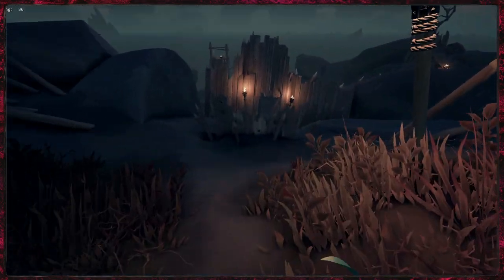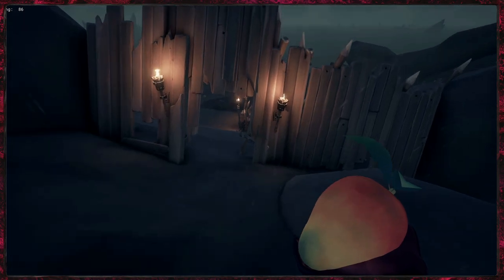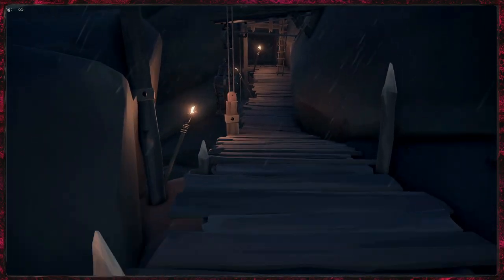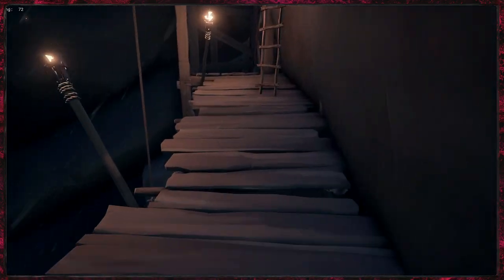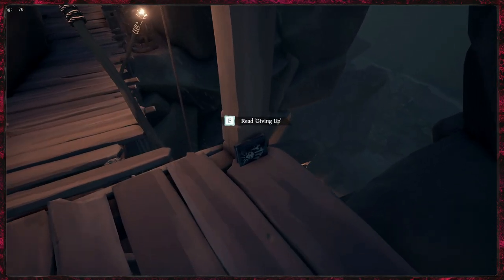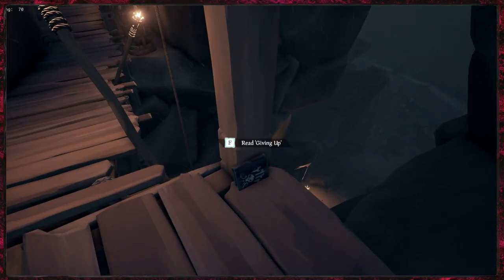You'll come past another little gate area, go through there, and then we come to this bridge — just go straight across. And then it's just down here on the left. That is your fifth and final journal for this tall tale.